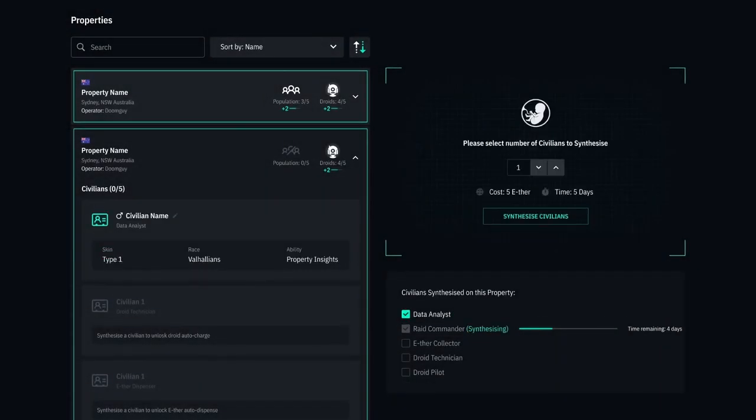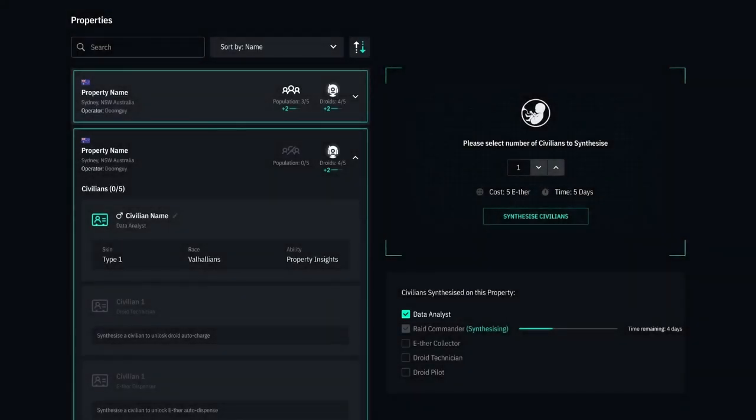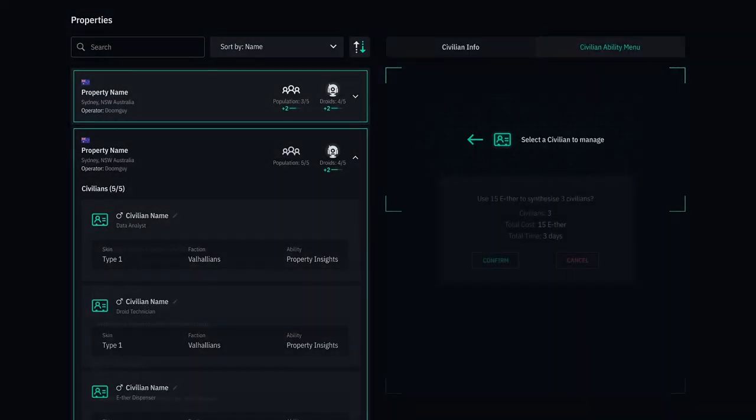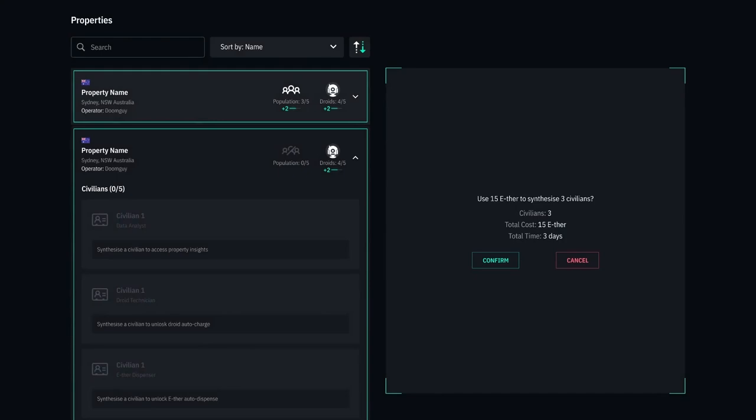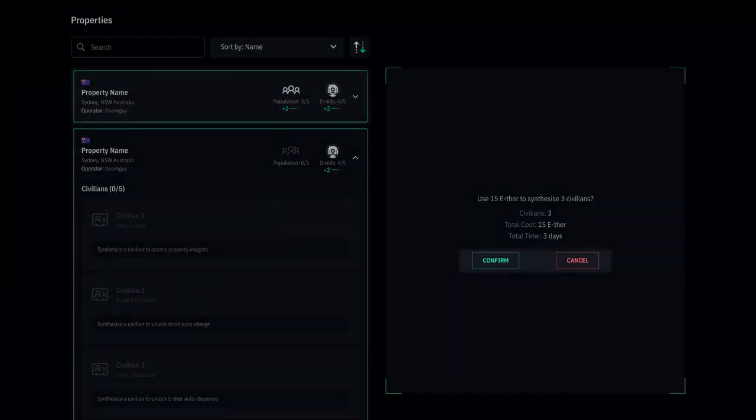Although it does appear there will be a queue system, meaning we won't need to keep going back after one's produced to start the next one. It looks like it will potentially take 24 hours to produce one civilian per property, although the wording isn't 100% clear on that, so don't hold me to it if it's not correct.